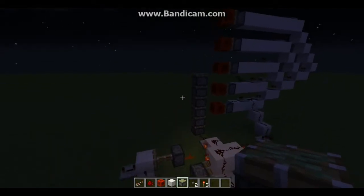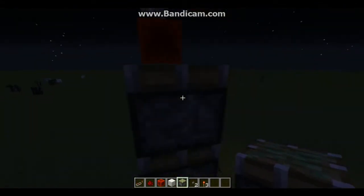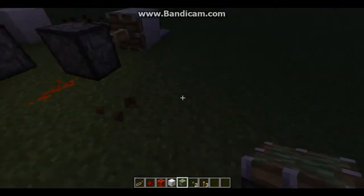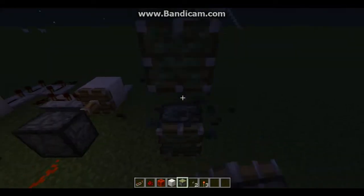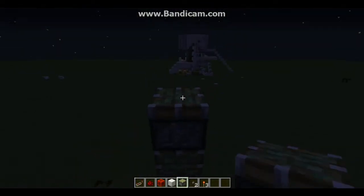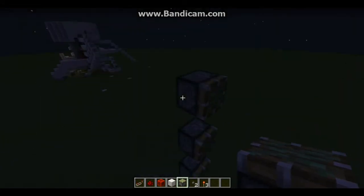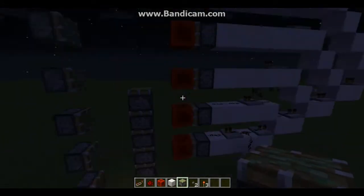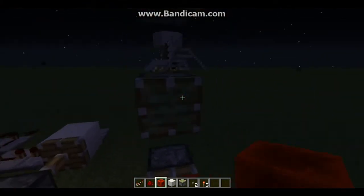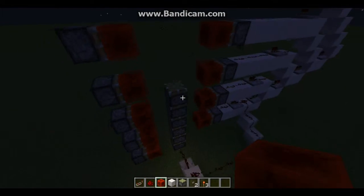Now the next thing we're going to start building is the retraction system. First we're going to do it from the left side and the back. Some of the right side right here is also part of the retraction circuit, but it's especially part of the extending circuit. Now we're going to start from the left side — we're going to start with the pistons. Go up five of them. You're going to need five of them again. Put the retraction block not between but on the pistons, and then you have your actual pistons for the retraction circuit.